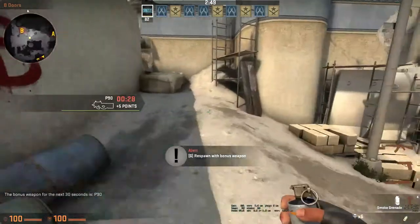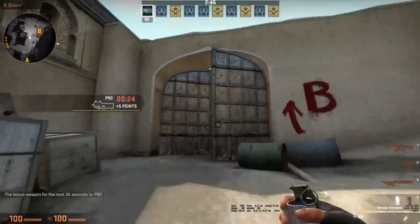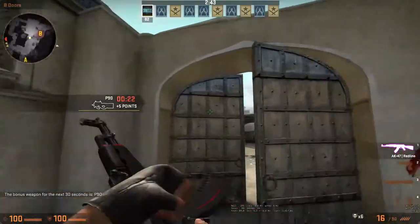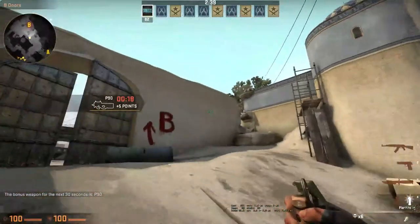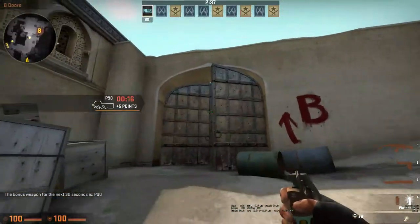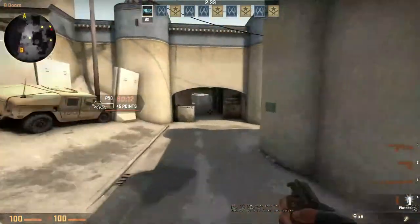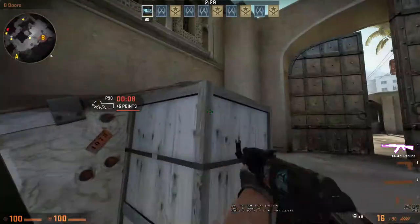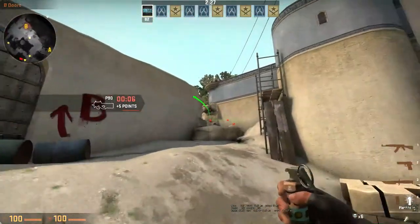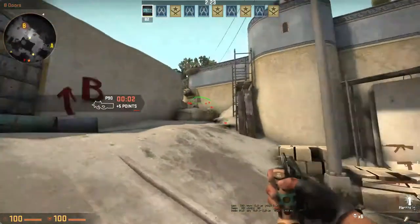Moving on to number two, nade spot slash flashbang spot, which is my second favorite that I've been using for a while. When you're rushing into B site, your main flashbang coming through mid is going to be through window just like this, and it's always either going to do that or it's going to bounce back at you.